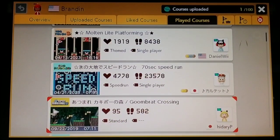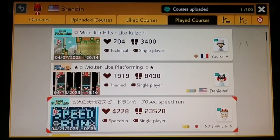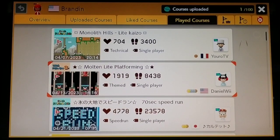We basically did a total of four levels last episode, but it turns out the last level we did last episode is not even there anymore, so you guys don't even get to see it because someone deleted it. But at least I beat it last episode anyway. We did this first level — the icy speed run level, a 70-second speed run. It was pretty easy, except there was one part where I kept dying a bit. Some trial and error, but I finally beat it afterwards.